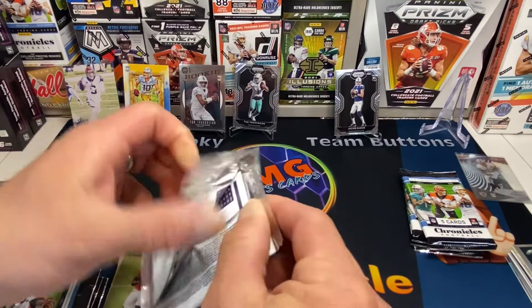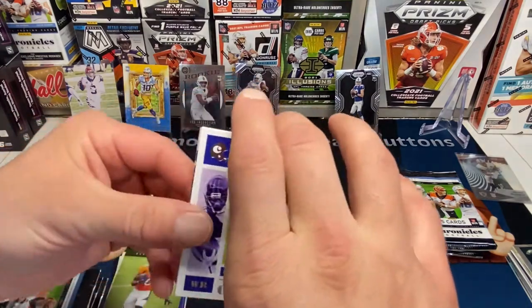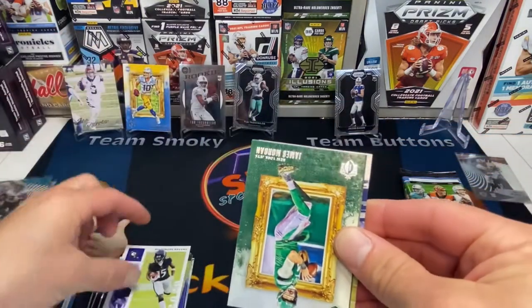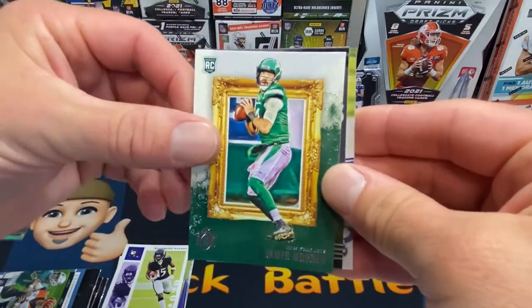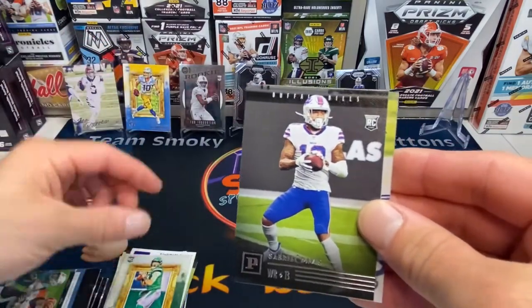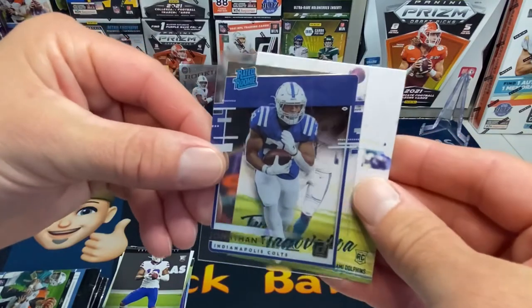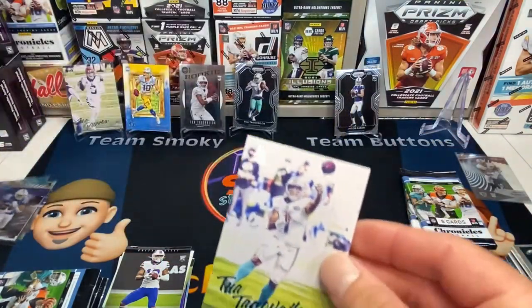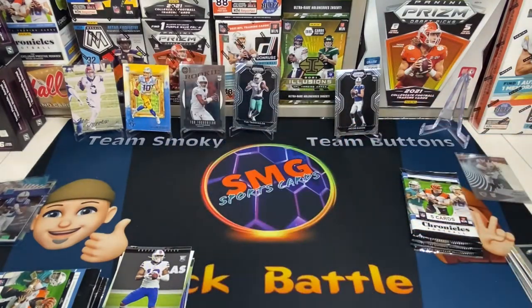We got a Tua on the back. Marquise Brown. All right we got a Jet here. James Morgan. Gabriel Davis. Our first Donruss — Jonathan Taylor. I do like this one. And the Tua on the Luminous on the back — another Tua for you.